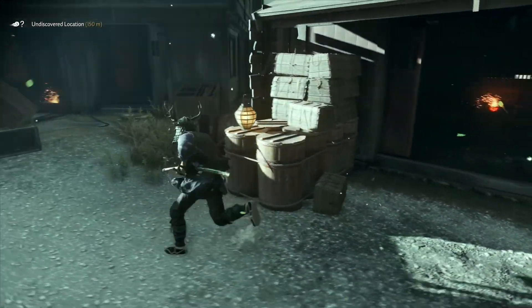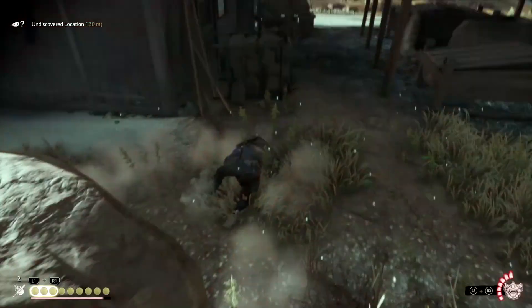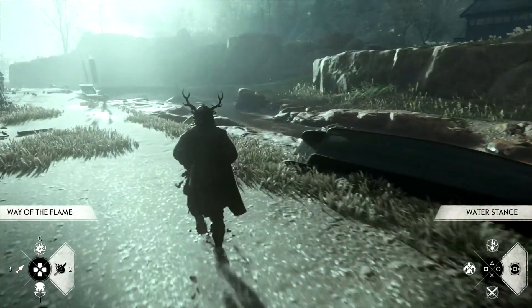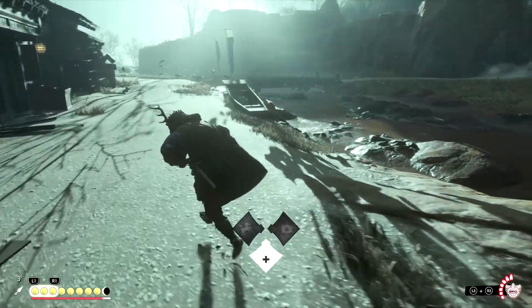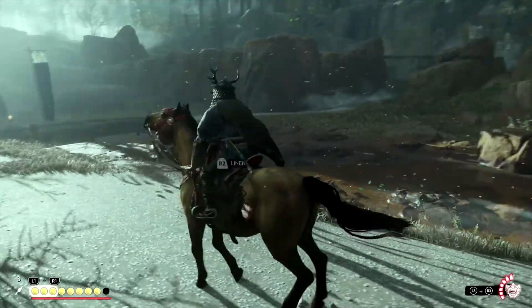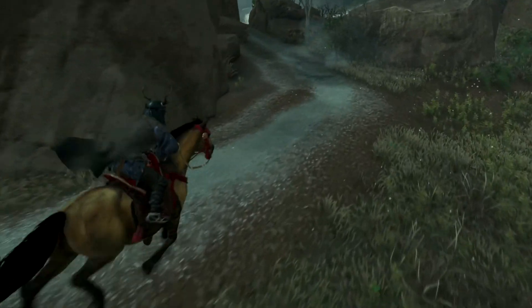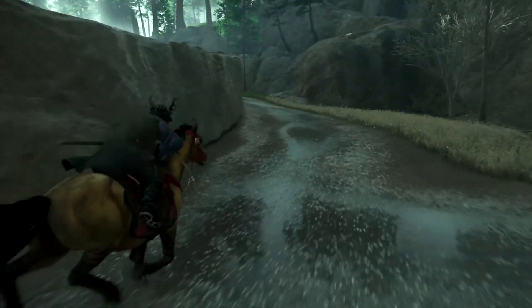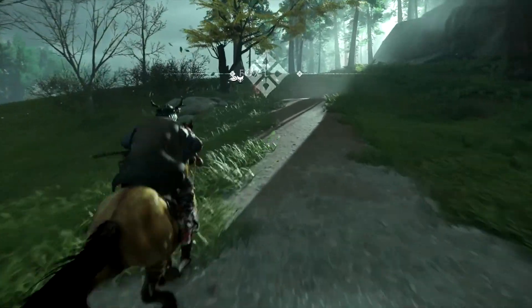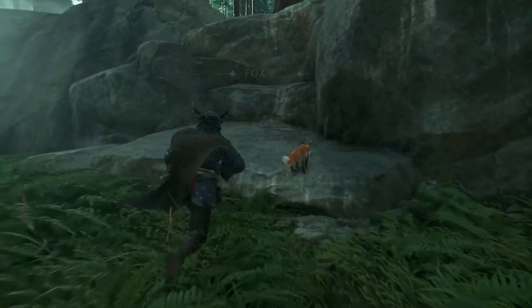We're going the right way — just need to leave the city. Let's actually change to the kunai. Call the horse. If we go this way it'll be the quickest way to get out of here. We actually didn't even go over here when we came to clear out this area for the main mission. Here's another fox — man, there's a lot of these foxes everywhere you go.